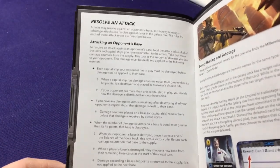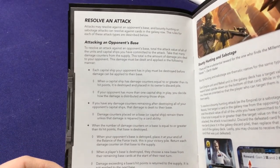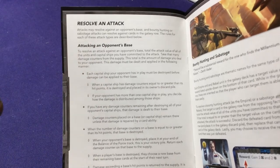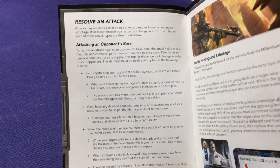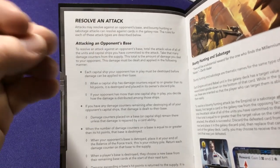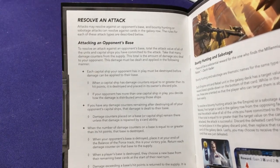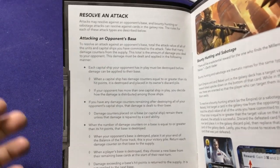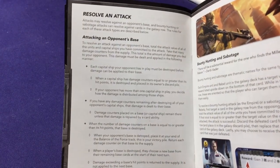Resolving an attack is simple — you just do the damage. When attacking a base, if there are any tactical ships they're blocking it. If I choose to attack my opponent's base and they have two ships and I'm doing four damage, I can direct all four damage to one ship or spread it between the two. If you destroy all their ships and there's remaining attack, it goes to the base. Overkilling ships is fine — it doesn't waste the extra attack.